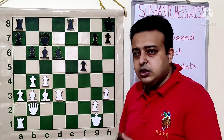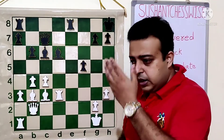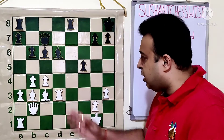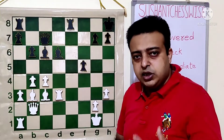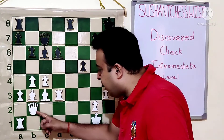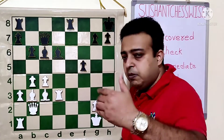Discovered check is a situation where a piece moves from the middle and it allows the piece which is behind to give check. Let's get started with the first position here. It is white to play and win. We will try to see attacks and supports and see the active pieces. The white queen is a bit in the corner of the board and is not very much ahead.